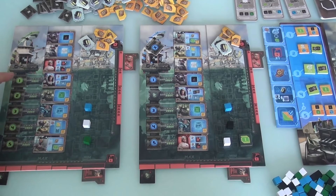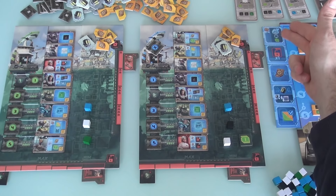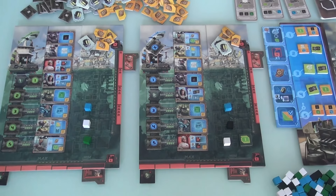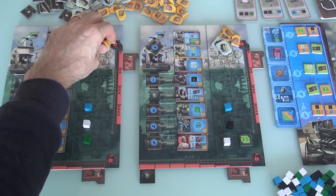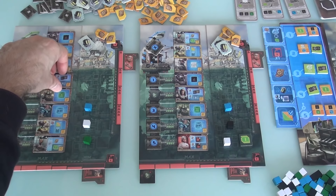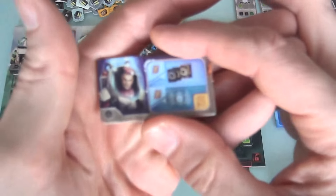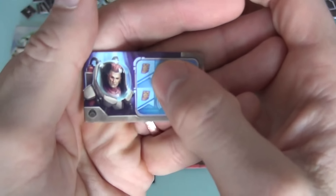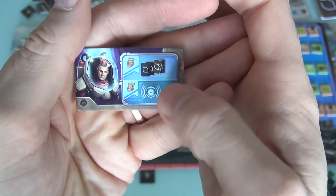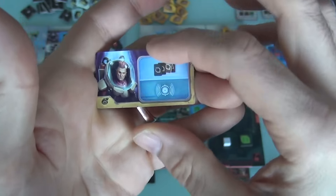I'm gonna activate my spy who's on level one. We activate level one and the sponsor is the guy who wants us to upgrade our characters. So like Jen did before, I'll spend two credits — this earns me one victory point and I get to upgrade my spy diver. He used to cost one credit to activate, to either give me a mission or spy on my neighbors, but now because he's upgraded, it's free.